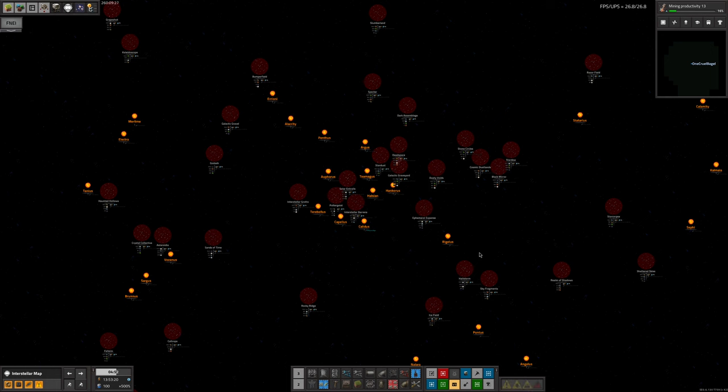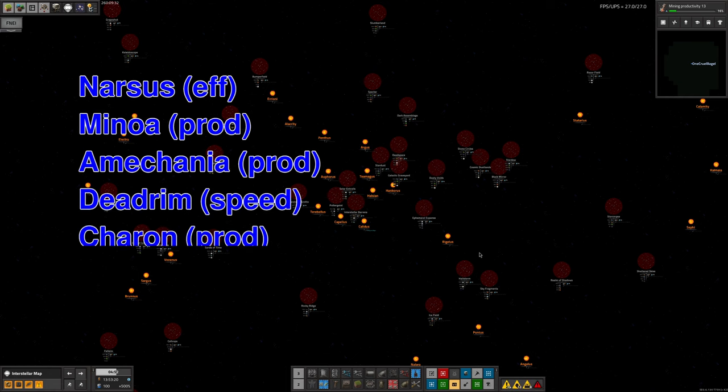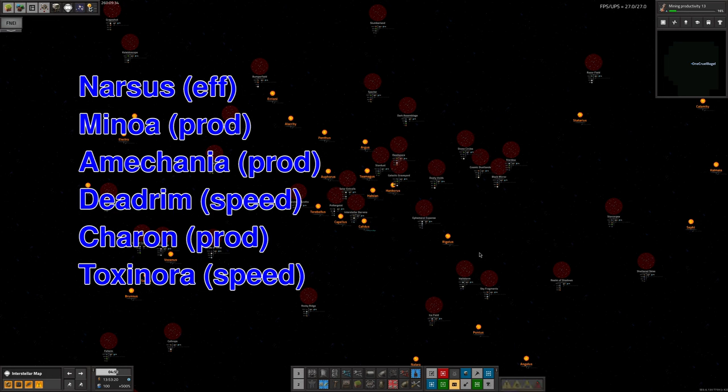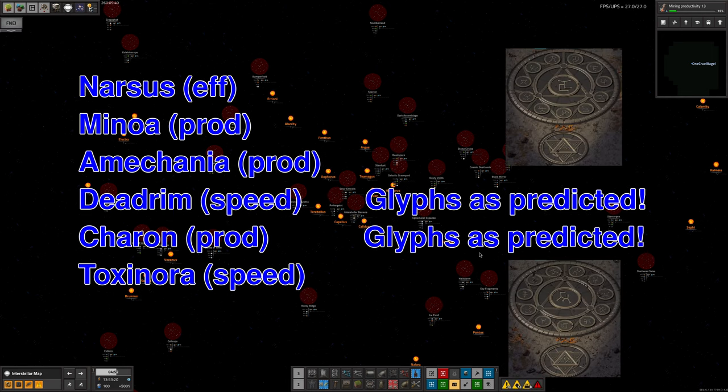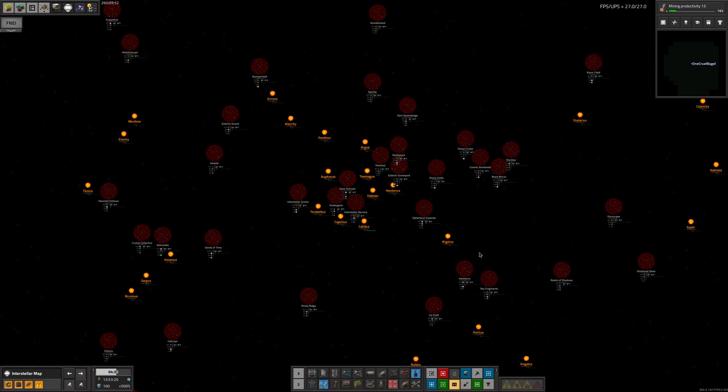Tristan carried on exploring the universe, going off to the various planets with pyramids and giving them a poke — slaughtering the biters and stealing the modules. He went to Narsus, Minoa, Amachania, Deadrim, Charon, and Toxinora, from which he got an efficiency module, three productivity modules, and two speed modules — quite a good haul. More interestingly, Deadrim and Charon both had cartouches in them that matched the predicted layout. We've now explored enough of the universe to make guesses about what symbols will be on cartouches in planets we haven't explored yet, and the predictions were correct — so it looks like we've at least understood how the cartouches link up together.